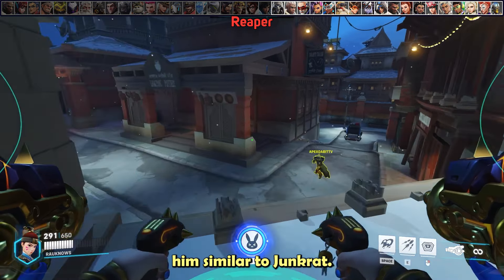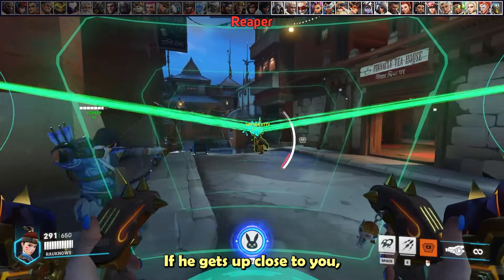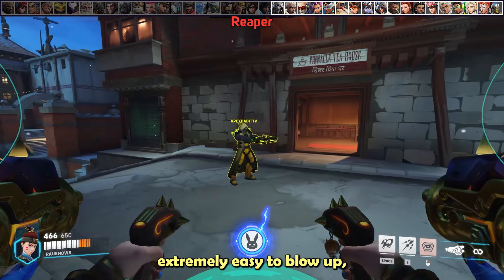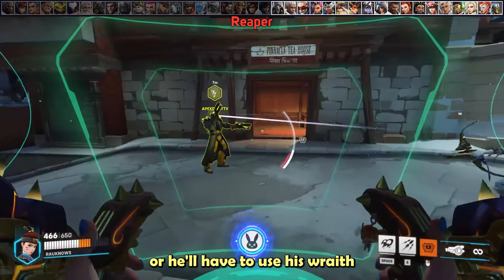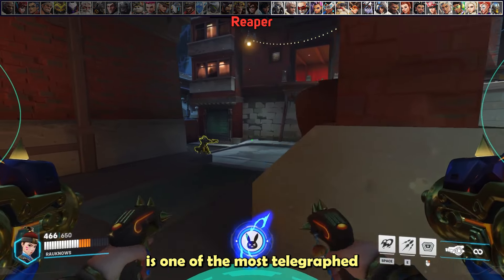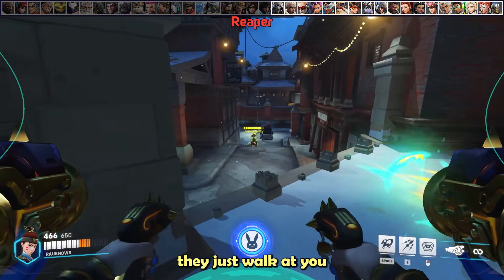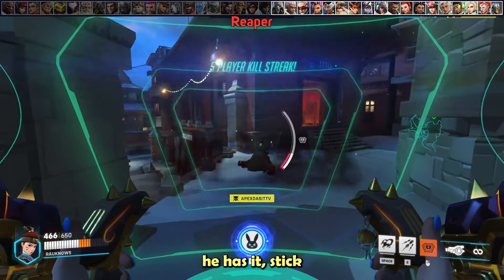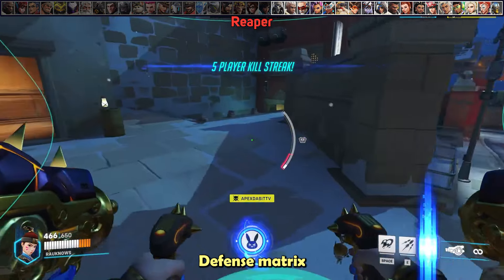For Reaper, treat him similar to Junkrat. If he gets up close, defense matrix him while calling out to your team to focus him. This makes him very easy to blow up, or he'll have to use Wraith to escape. Similar to Pharah, his ultimate is one of the most telegraphed ults in the game — they just walk at you or TP into your team. If you know he has it, stick close to your team and defense matrix him when he goes for it.